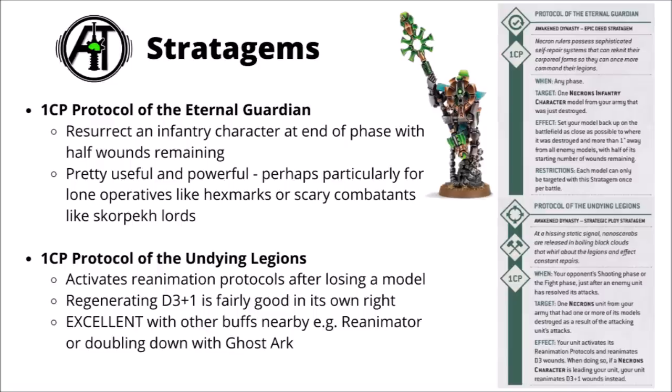For 1 CP, we've got the Protocol of the Undying Legions. This might be one of the most important ones — it allows you to activate reanimation protocols after losing a model in your squad. You get to regenerate D3 wounds normally, or D3 plus 1 if there's a leader in the unit — so basically 1 CP for 3 wounds regenerated on average. Particularly powerful for a unit that might have other durability buffs. Three of the models your opponent fought hard to kill just come straight back — more if you've got a Canoptic Reanimator nearby. You can also trigger it both in the shooting and fight phase, and you could double down with a Ghost Ark if it's Warriors.